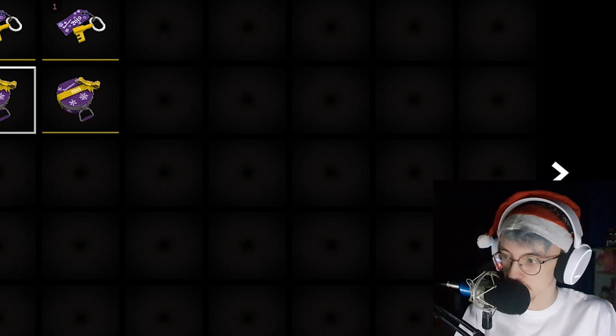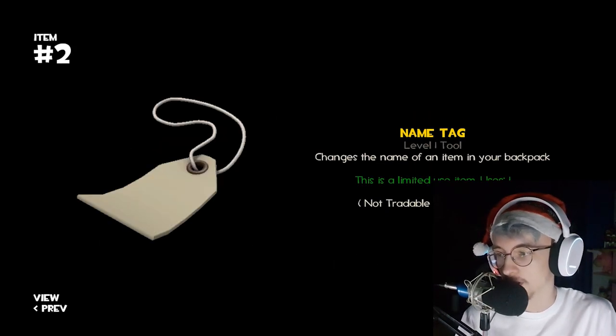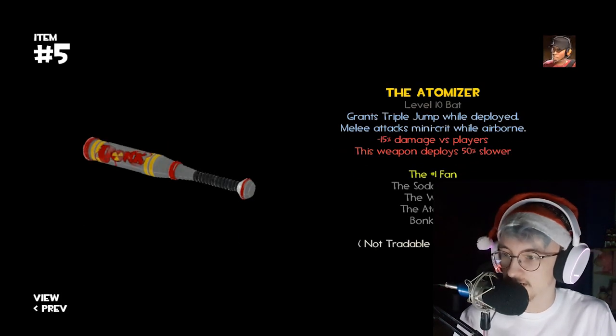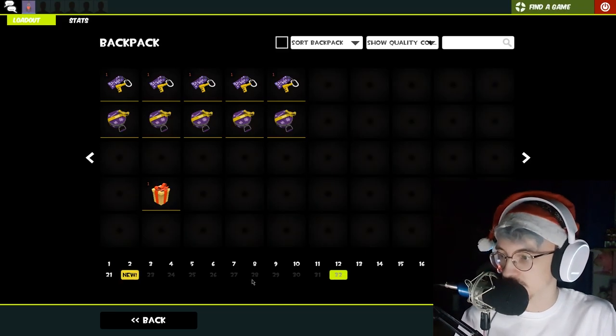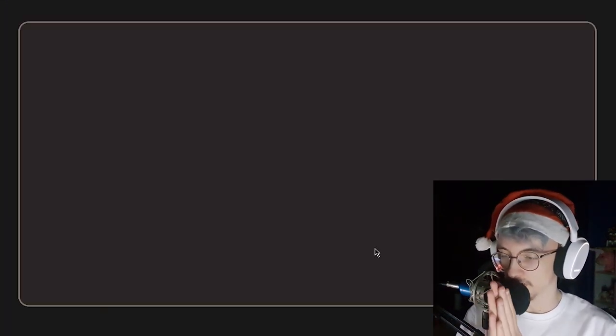Since it's Christmas we also got a stocking, let's see what's inside. A giftable name tag, purple paint, description tag, Atomizer, Brass Beast, Liberty Launcher, Backpack Expander, and a Smismas Sweater war paint — delicious. Let's move those in there real quick.